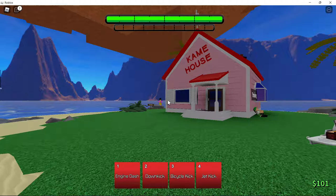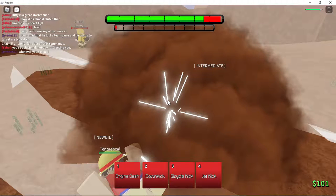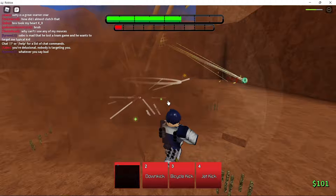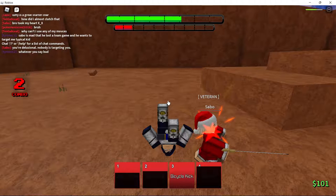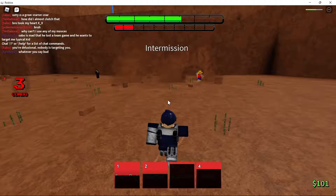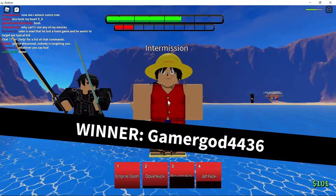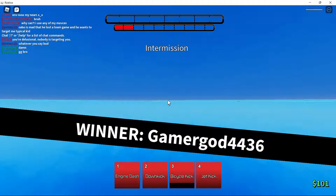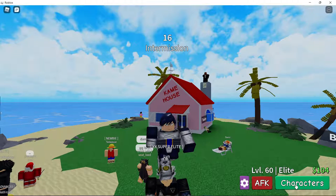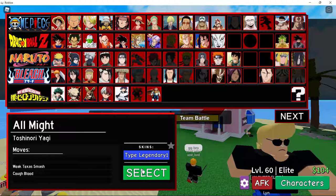It might go wrong sometimes — not all the time will it always work first time. Technically what you want to do is pick your character that you want the legendary skin on, then when it counts down from five, four, three, two, one — when it hits one, quickly click Characters again, go to the character with your legendary skin, click it, and then you will have your legendary skin on the previous character.